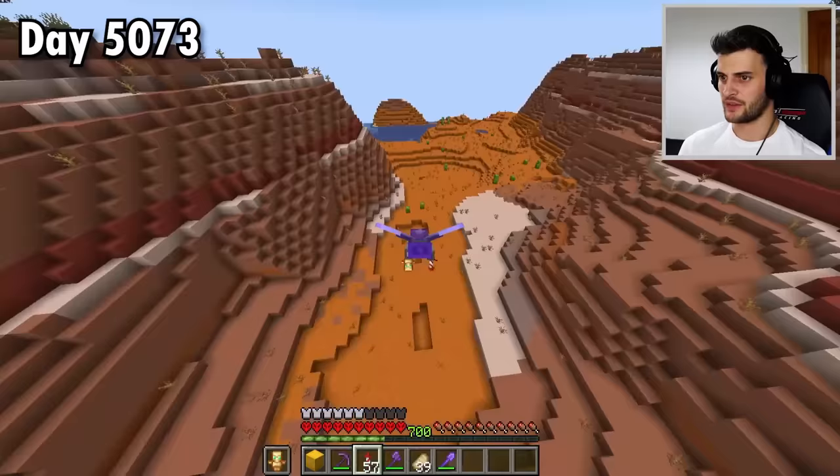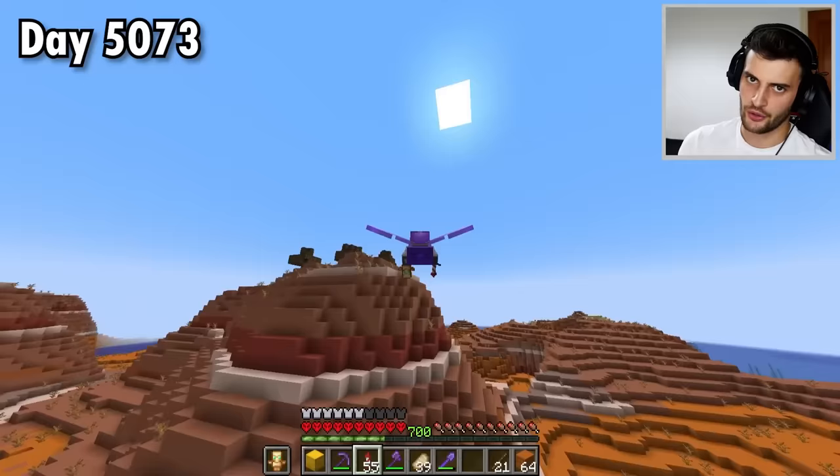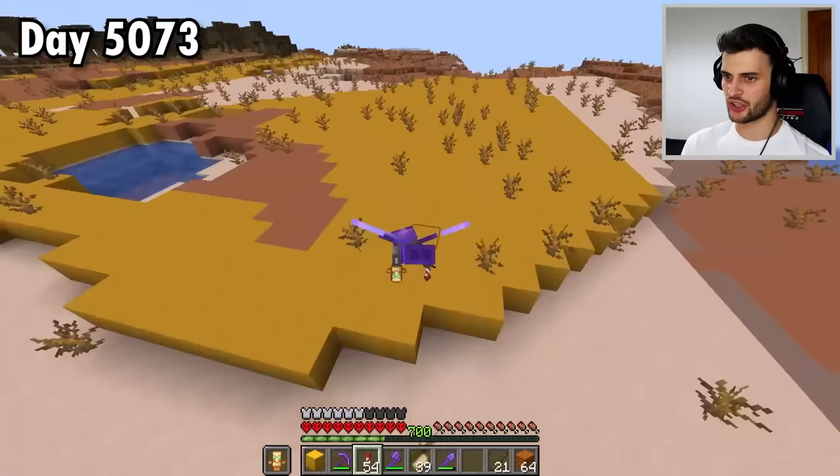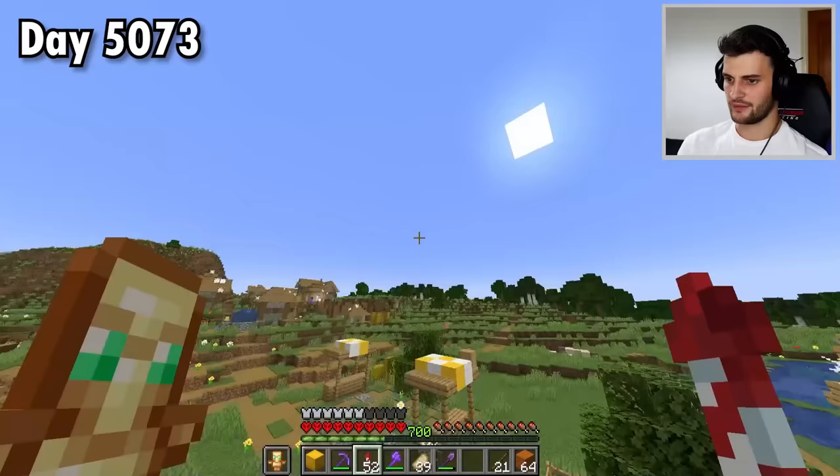Hang on a minute — this looks to me like just what I'm looking for. And it is what I'm looking for — let's get busy collecting red sand. I don't need that much, just enough to make red sandstone. Then I've quickly got to fly all the way back home. And I just realized that I spent all that time getting a villager that would sell me yellow terracotta — there's an entire biome full of it. Yeah, next time I need clay, I know where to come, even if it is about 10,000 blocks away.